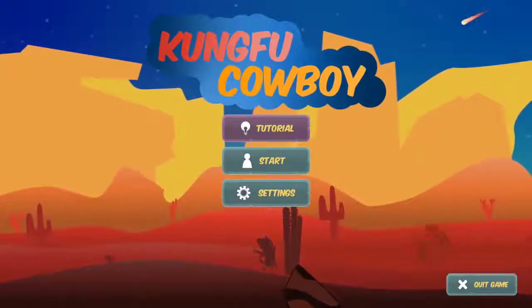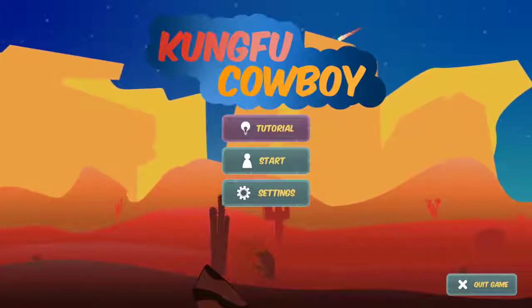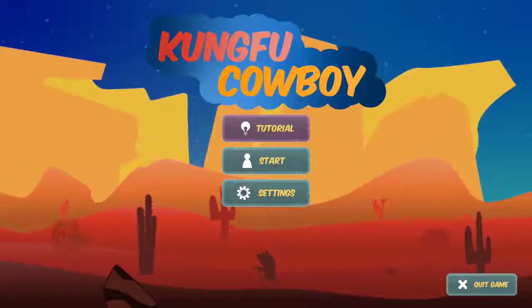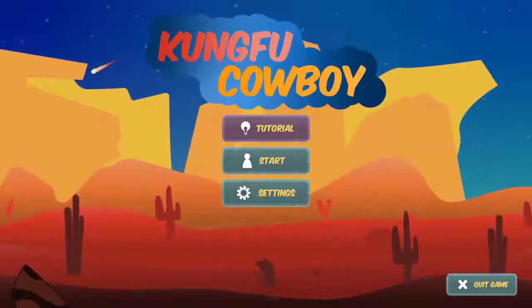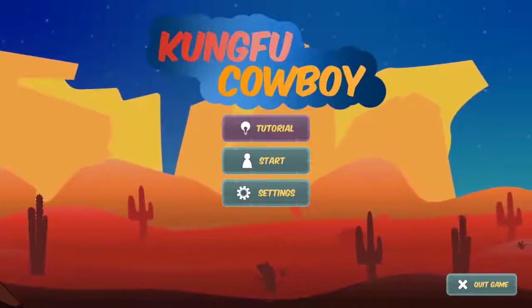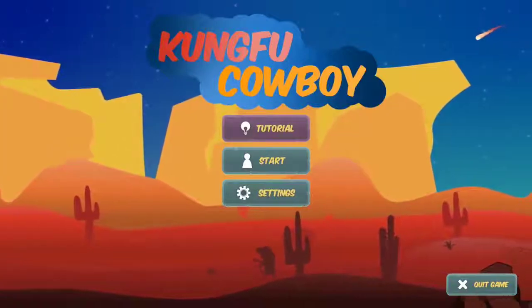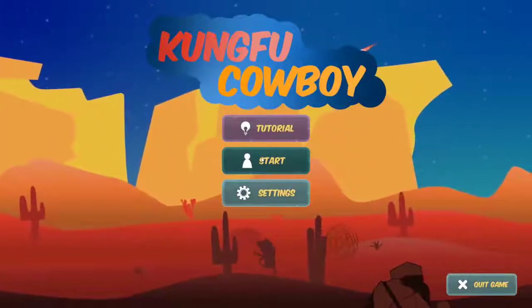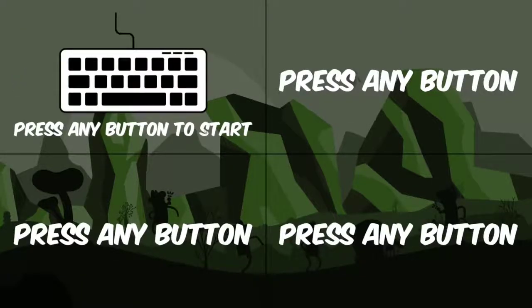Hi guys, welcome back to another itch.io free-to-play walkthrough. Today we have Kung Fu Cowboy, which is a co-op side-scroller bullet hell game. As always, I'll leave a link to the game in the description so you can check it out and support the creator. If you like the video, please like and subscribe. The creator actually reached out to me, which is always awesome.